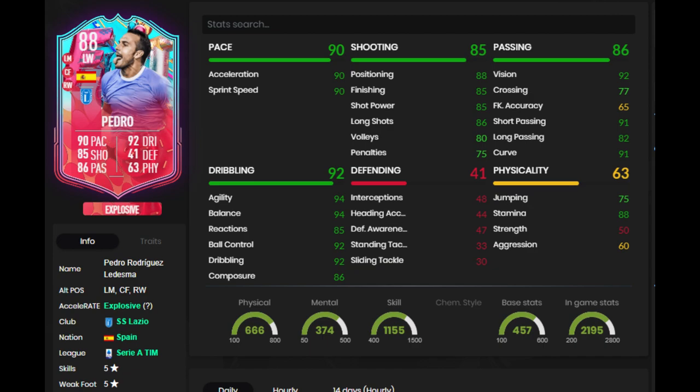Look at his stats here. We put a Hawk chem style on him. Some people say Hunter on him, but I personally like the Hawk to boost that physicality — you can see it's a little low. But with the Hawk, he's got 94 acceleration, 94 sprint speed, 94 agility, 94 balance. He's got 86 composure as well, which is above the 85 threshold.